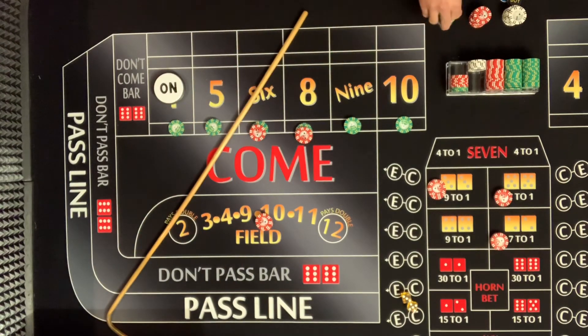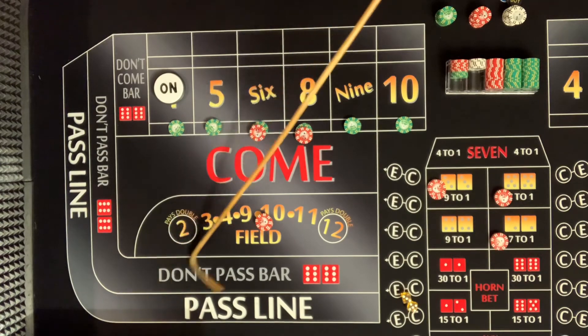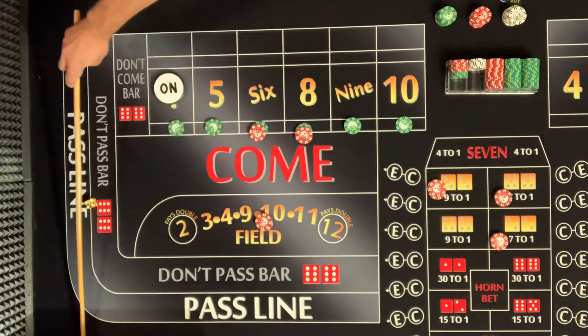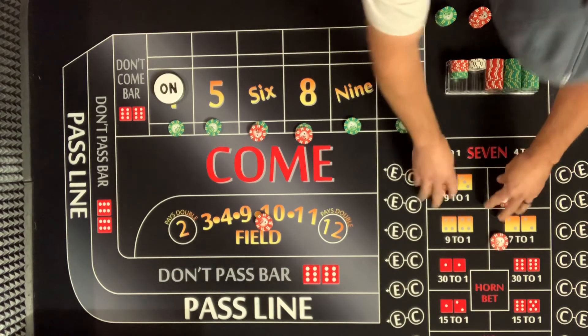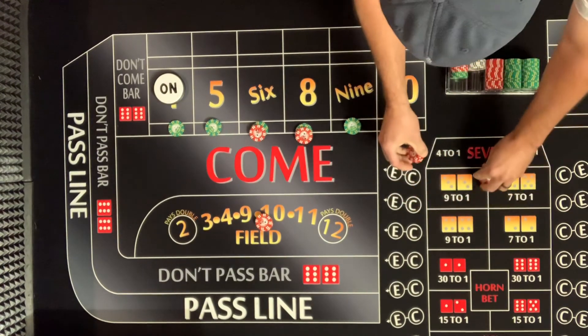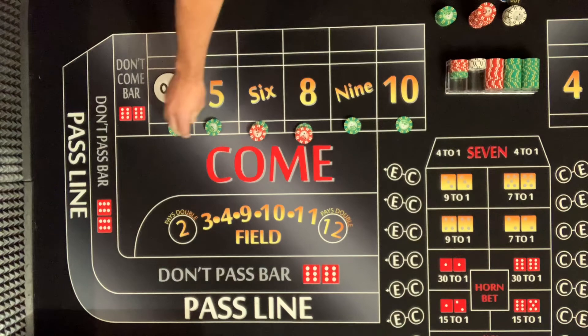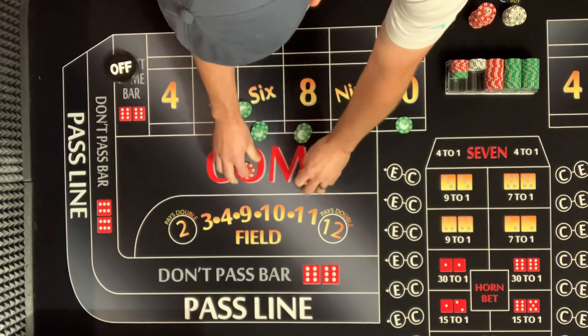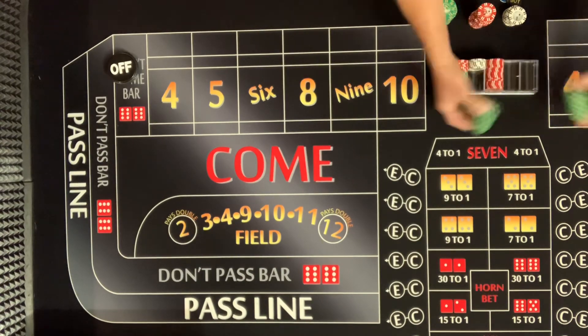Oh my goodness, this is a healthy money rack right here! Let's do it. Four-three: seven — four-three: seven. We're only two shooters in, but we're gonna end it. Any strategy looks good with two shooters doing 15 to 30 rolls each. I am done — if I was really at the casino, it's not getting better than that. Walk away at your high point.